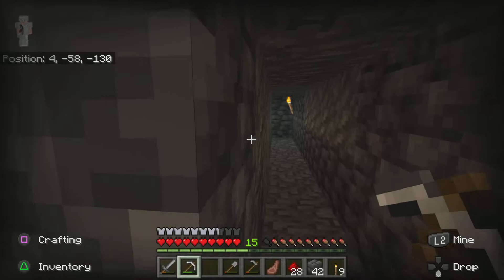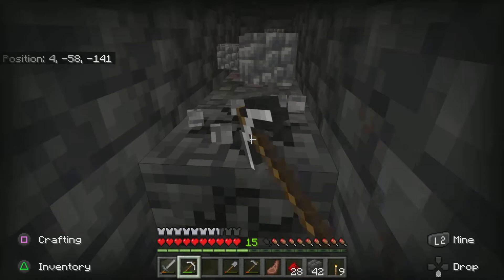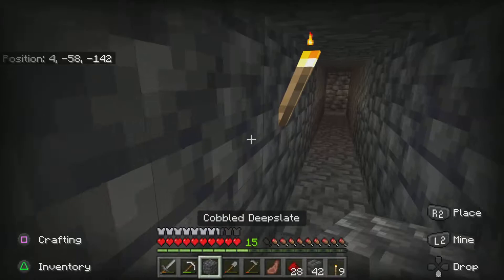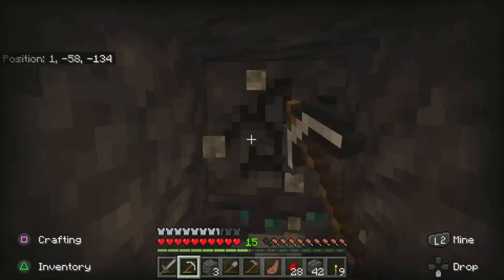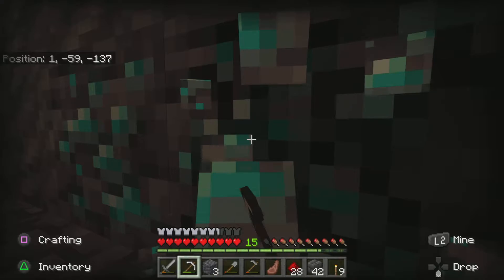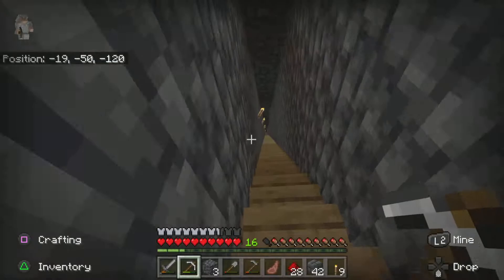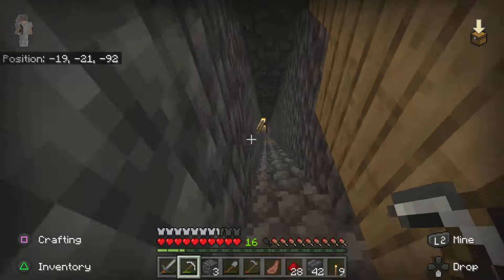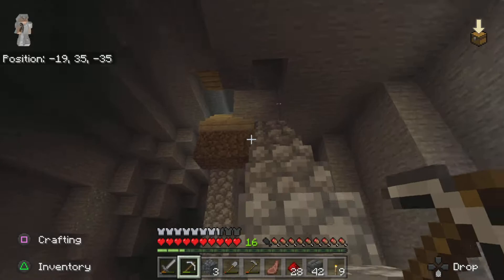Now I'm down here. Obi can't really talk right now because there's some stuff going on in the background, but he can still talk a little bit. I'm just gonna do some mining. I've found some diamonds - one, two, three, four, five! Perfect. Obi found five diamonds already. I'm coming up, crafting a diamond pickaxe, and doing the enchanting table. We're only going to use the diamond pickaxe on special occasions.